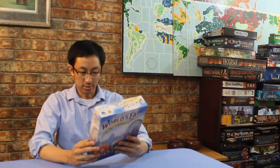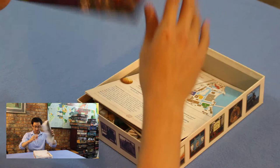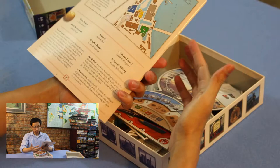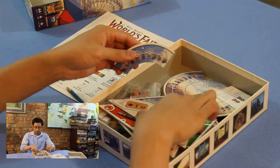So here's Bertha, the Republic, and a Ferris wheel on the box. Let's see what's inside. There's a rulebook — about 12 pages with a lot of illustrations. It's a pretty straightforward game and rulebook.